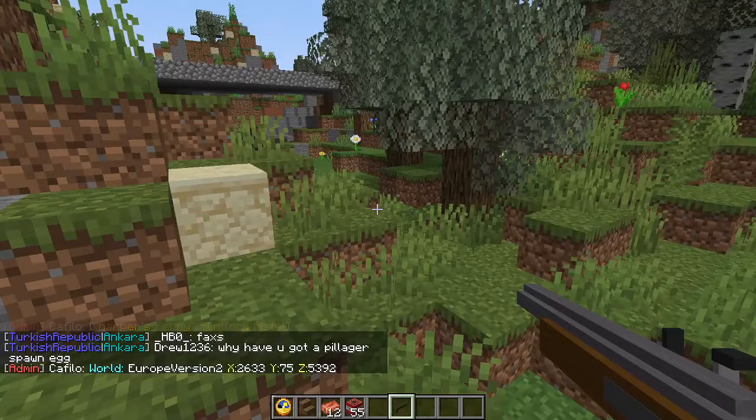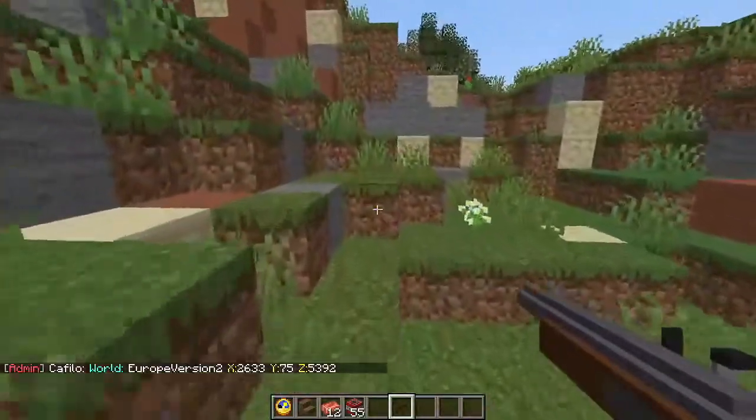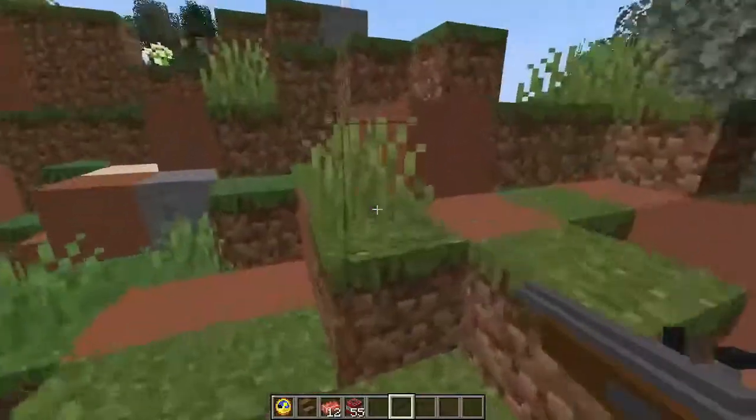Then we have [pos], which shows the other players the coordinates of where you are right now. It could be useful in some circumstances.